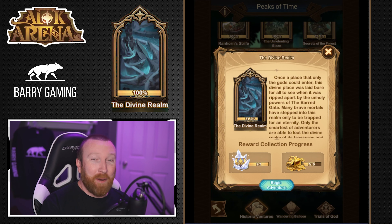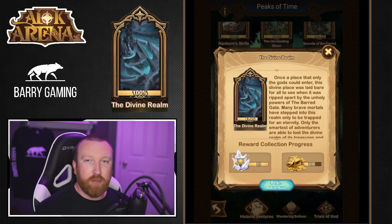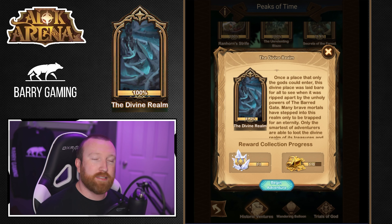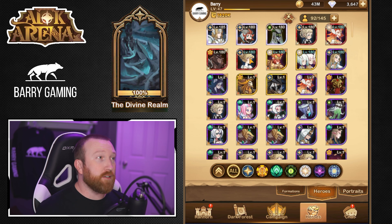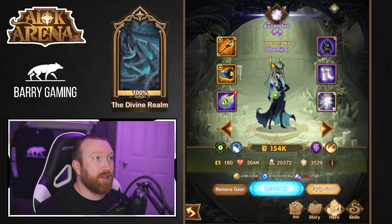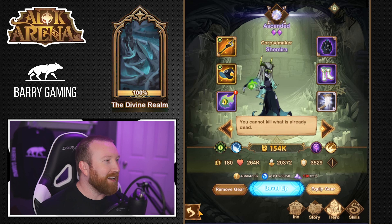What's up guys, Barry Gaming here back with some more AFK Arena. Today we're going to continue our little guide series through the Peaks of Time — this time stopping by the Divine Realm. One of the things you can get out of this one, which is really good for newer players, is a copy of Shimira — I think I'm saying that right. Shimira — correct me in the comments if I'm wrong.